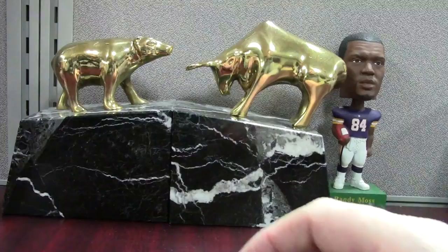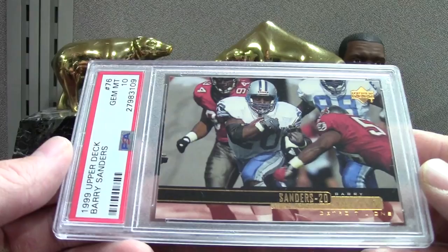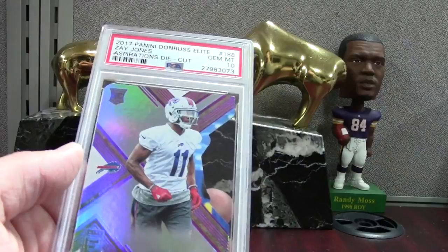Here's a cool Barry for the Barry registry — just something out of a pack. 99 Upper Deck Barry PSA 10 — he actually didn't play that season, that was the summer he announced his retirement. Mitchell Trubisky Gold Team PSA 9 from Certified. Zay Jones — not sure how to pronounce it — this is the pink die-cut from Elite numbered to 24, PSA 10. Miles Garrett — red parallel numbered to 149 — PSA 10.